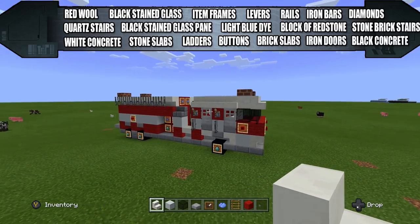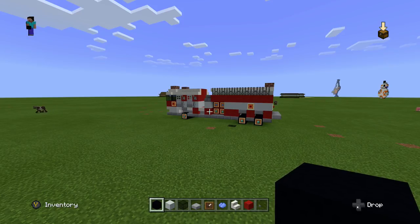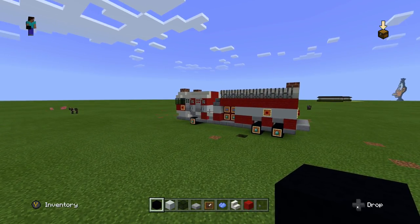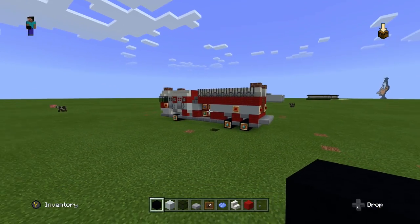So once you get all that material, get yourself ready and let's jump right into this build. We're going to be building this fire truck right next to the one that's already built here on screen, so that you guys can compare and kind of see where we're going and what might be happening next.